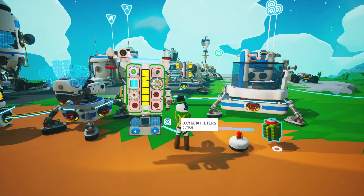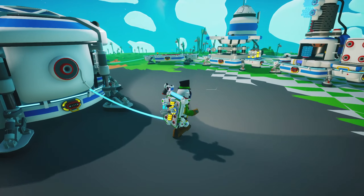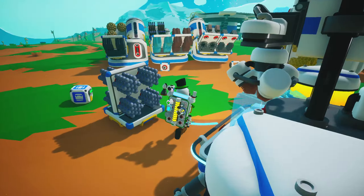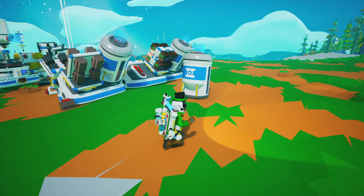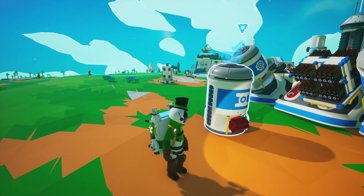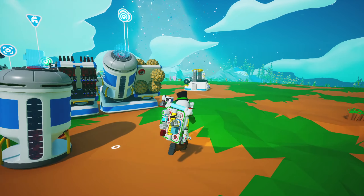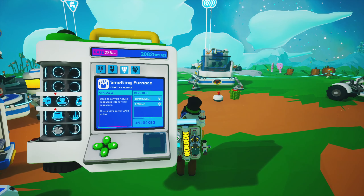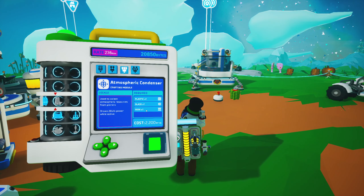How did I get organic? I don't remember that. Now I do know why I have plastic, because we need to build the atmospheric condenser — we're going to put it over here. So I needed plastic and I needed glass. I think I also need to unlock it. And of course one of the big reasons we went to Novus was that we needed iron. The atmospheric condenser is going to be one plastic, one glass, and one iron.